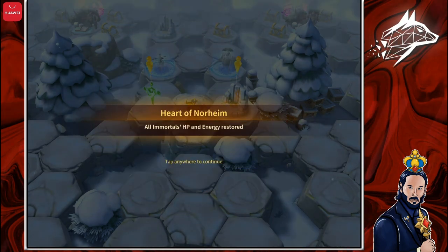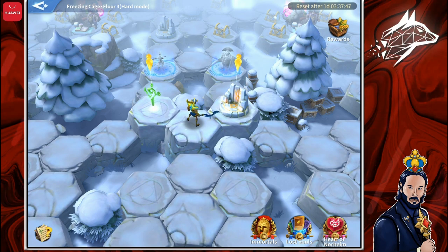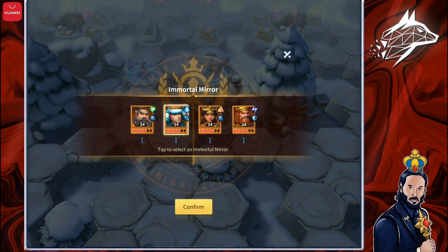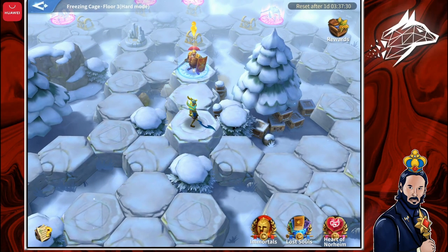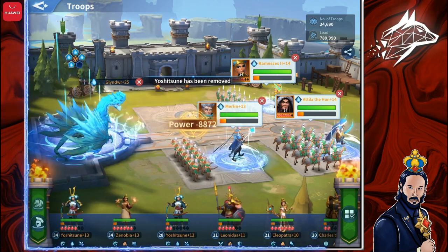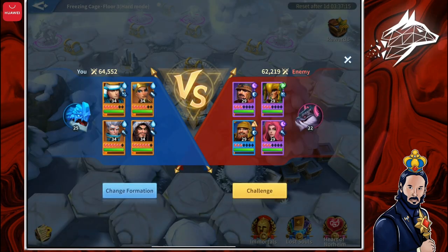The two Immortals that died have now revived and all Immortals' HP and Energy has been restored. I want to try something now — I unlocked the final component of my Water Team yesterday: Yoshitsune. He's not leveled up yet, but I can click on the Immortal Mirror, select Yoshitsune who is already at level 34 here because he matches the strength of other Immortals in your team. I can change my formation and swap my level 28 Yoshitsune for this level 34 Yoshitsune.